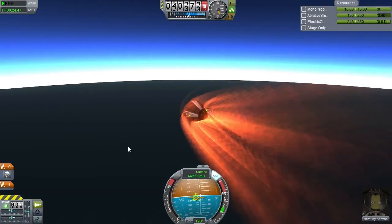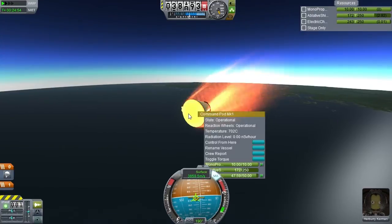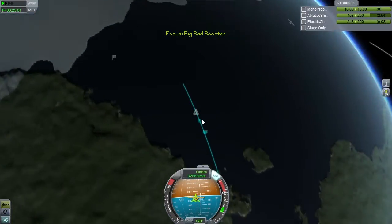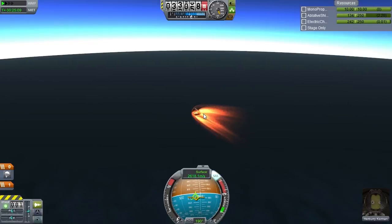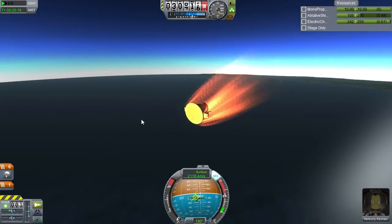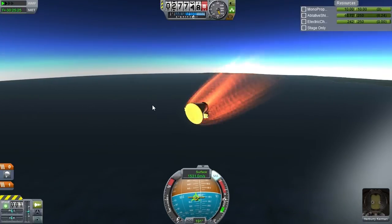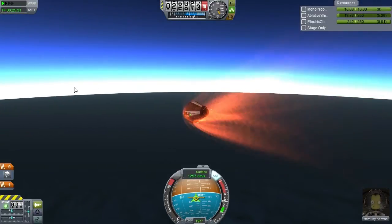And here we are once again re-entering at a high G factor and high temperature. But as much as I was bragging about being able to pinpoint re-entries, it has failed — we are falling short of the ice caps. Unfortunate. I hope Herbury gets to live though so he can try another day. The shield is about gone but we are also through the worst of it. This is pretty much a guaranteed survival at this point. Who would have thought our space program has gotten into the realm of guaranteed survivals? Anyway, I'm going to launch again and see if we can do better.